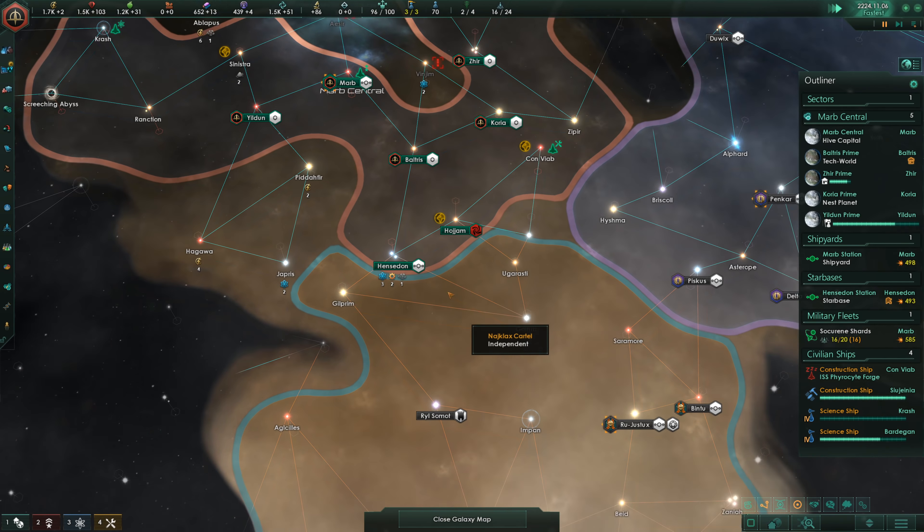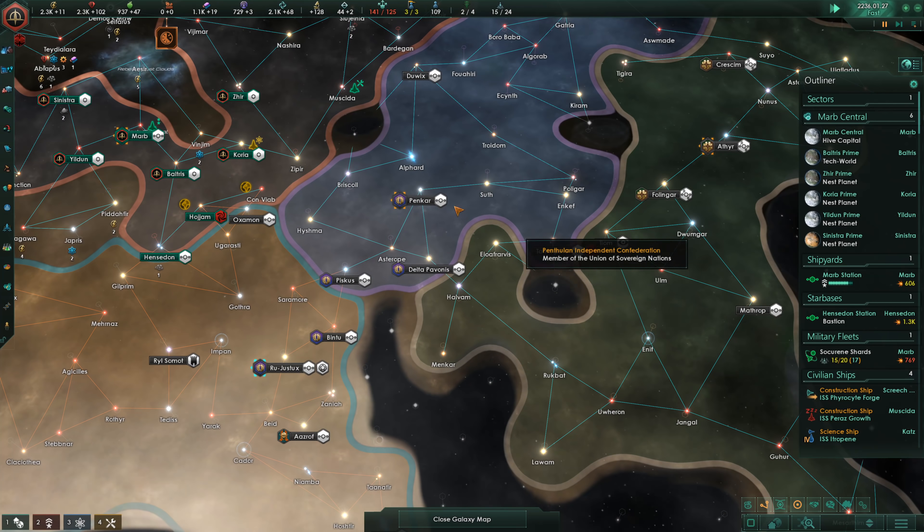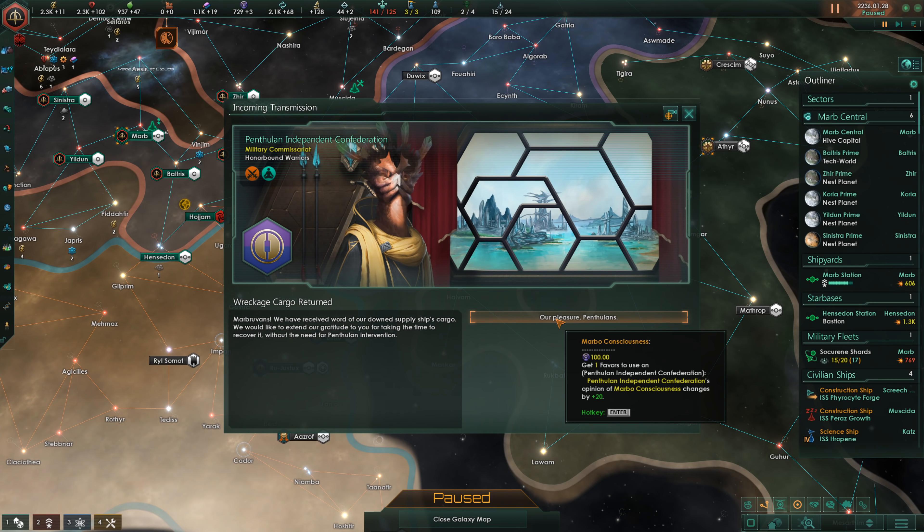We got one more planet right here — a Gaia planet! I am already getting the colony ship to grab that. I don't think we have to worry about the crime syndicate anymore — doesn't look like there will actually be a problem. I would like to maybe join the federation if possible, but I don't think I can do that while they are at war. I'll wait until they are done with it.